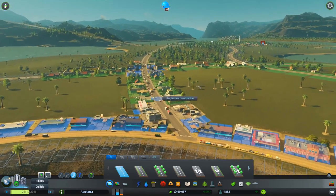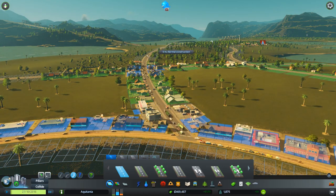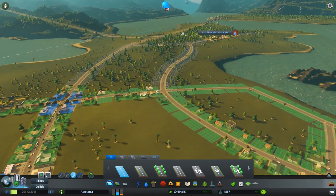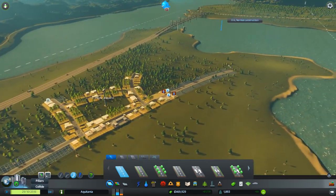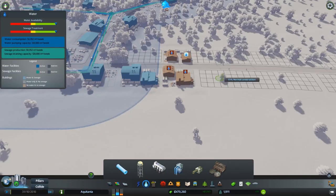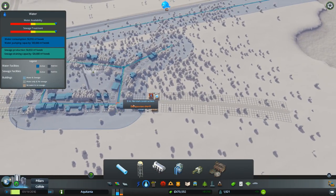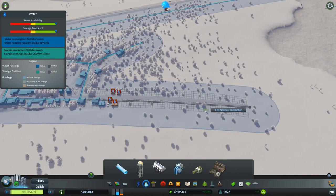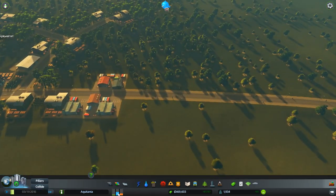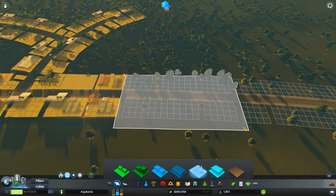Currently everybody's having to share this one road and that's going to get pretty congested pretty quickly. So I'm going to take a road and run it up here like that. Now the people going to work, all the cars can actually take this road, which means the commercial lorries can use that road and should ease any potential congestion. Although they're still going to have to come down this road when delivering to these commercial areas, so ultimately I think we'll be upgrading this to a four-lane road.